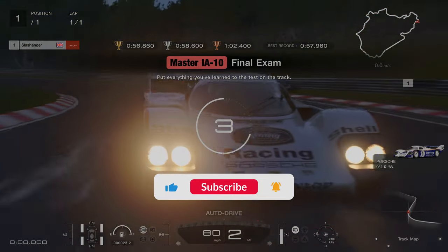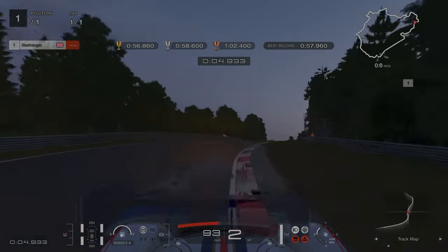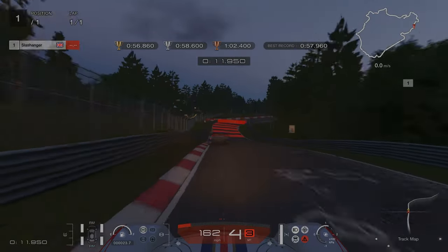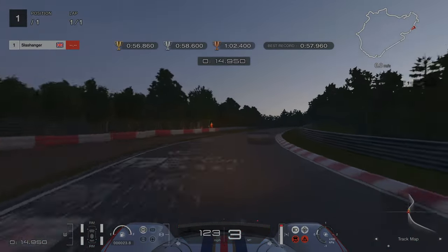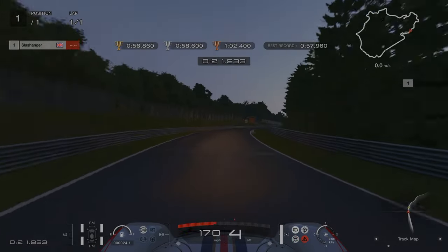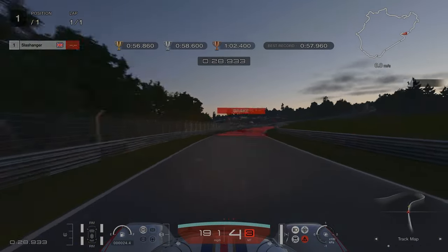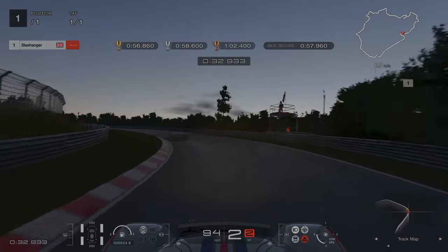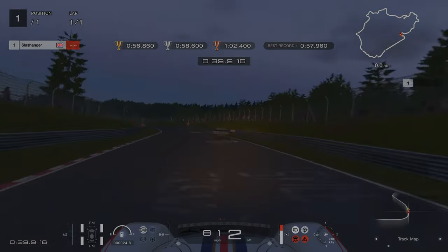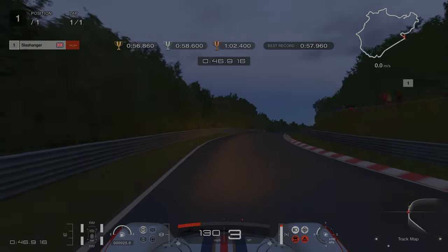For license challenge number 10, similar to the previous Nürburgring section, I'm not going to commentate because my knowledge of the Nürburgring is absolutely shocking. I think it's much more beneficial if you just watch how it's done. A few tips: just set some laps, then use your ghost to compare yourself each time and allow yourself to improve. When you feel like you're fast enough, use the Demonstration Ghost. I was over 1.5 seconds behind and still got gold, so if I can do it from that deficit, you can get it too.